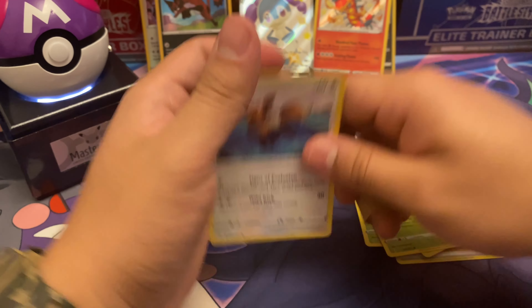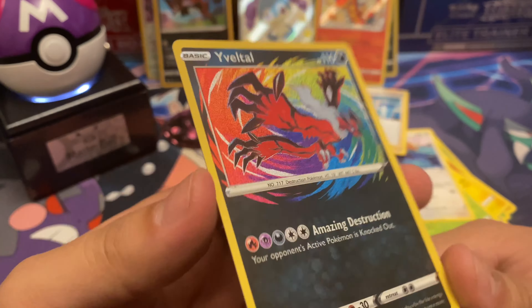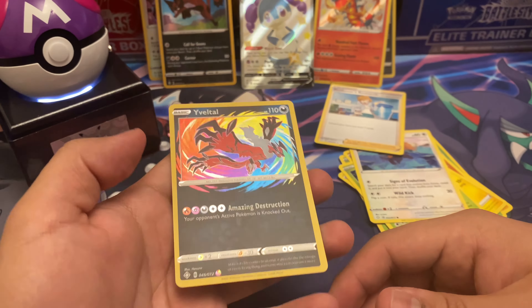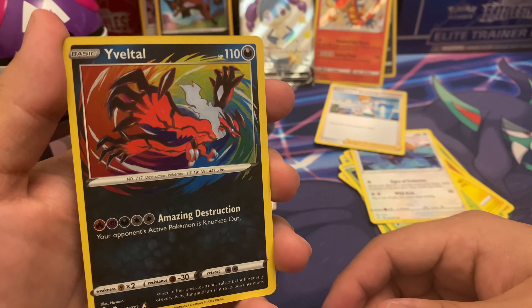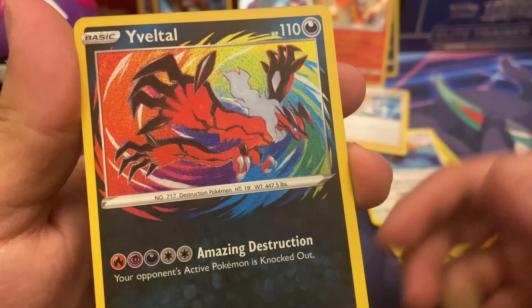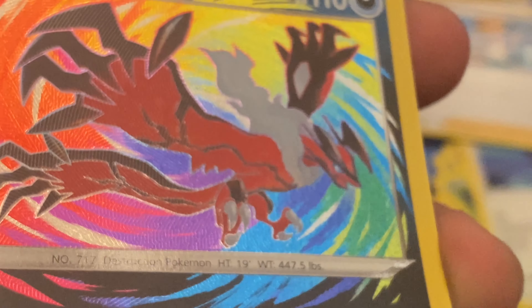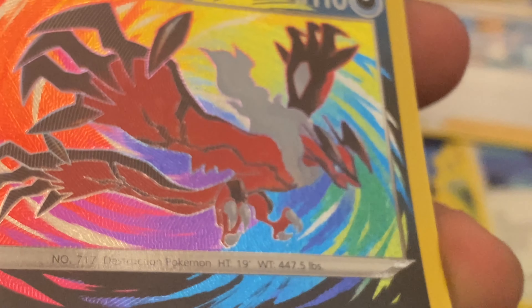We've got the code card here — last pack magic, let's see if we can pull something great. Someone said 'last pack magic' before — I don't really watch other people's YouTube channels, but the ones I do are people I know in real life or have close conversations with on Instagram. Oh wow — Professor's Research, that's fine, but wow — another Yveltal! I think I dropped it, so this probably went from a PSA 10 to a PSA 6. Just kidding. It's really cool to add to my collection — since this'll be my second one, I'll probably trade this one. Love the details — look at those print lines in the hollo, that's pretty cool.